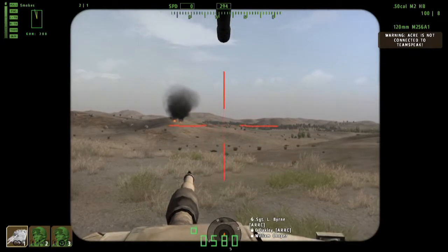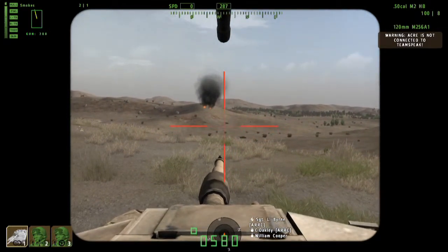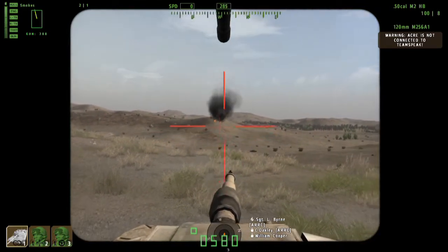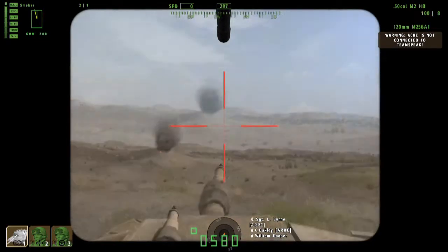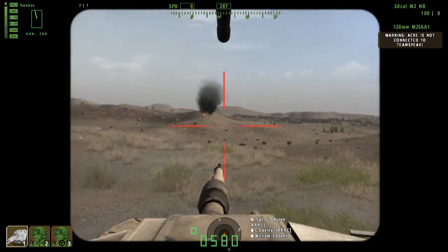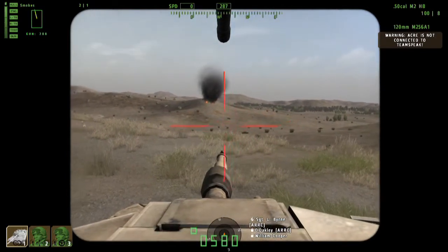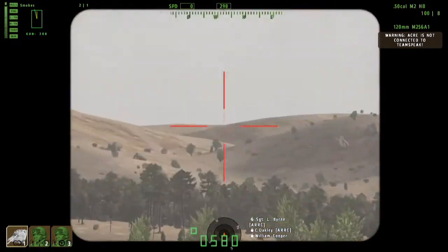Sabot rounds are great against armored vehicles but not useful against other target types. The other types of ammunition you carry are high-explosive anti-tank rounds, or HEAT — a shaped charge that explodes on impact, great against light vehicles. The final ammunition type is the canister round — like a giant shotgun shell, effective against infantry and helicopters. The canister round can also be used to breach holes in walls, and one of its main uses is clearing friendly tanks of infantry that have overrun the vehicle, since it can be fired at the tank without damaging the armor.